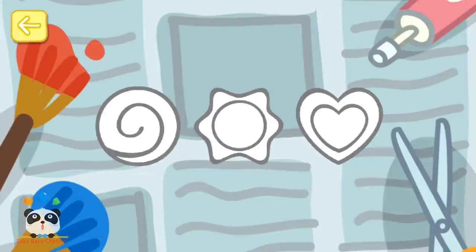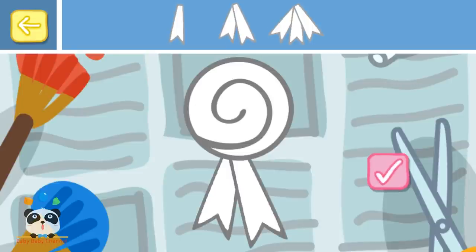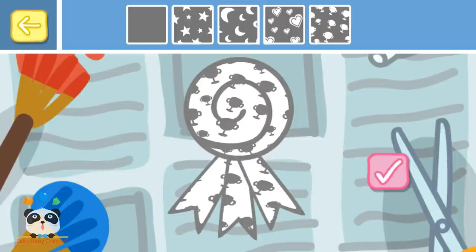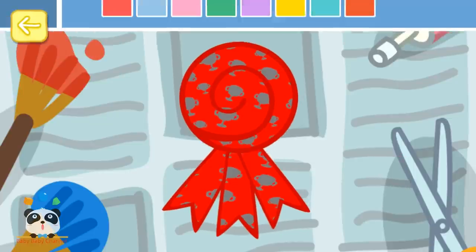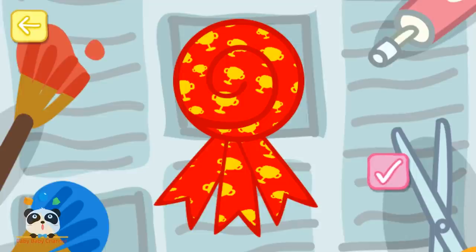Making rosettes. Choose your rosette shape. Choose the ribbons for your rosette. Touch the tick box when you have made your choice. Choose a fun pattern for your rosette. Touch the tick box when you have made your choice. Choose a colour for your rosette. Touch the tick box when you have made your choice. Choose another colour for your rosette. Touch the tick box when you are happy with your rosette. Well done, you've created your very own rosette. Play Sports Day and look out for your rosette.